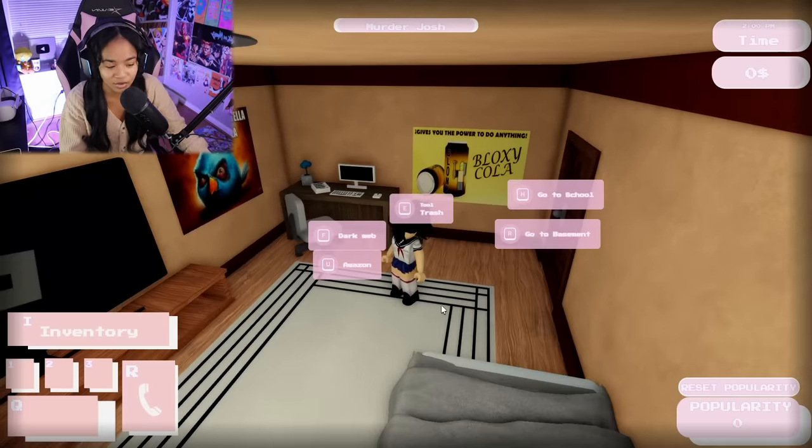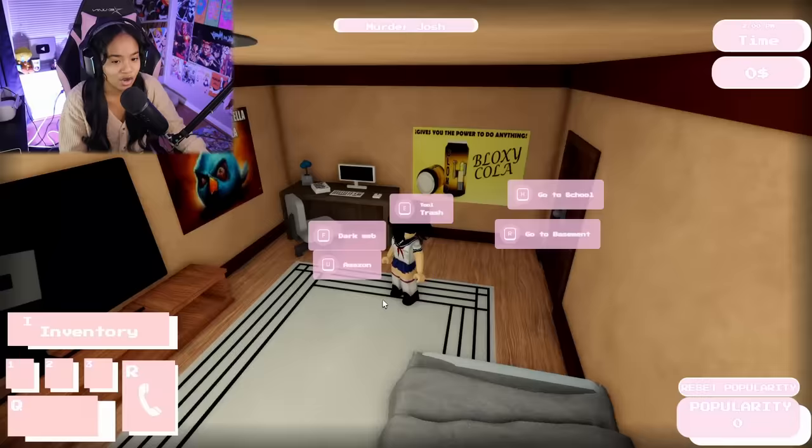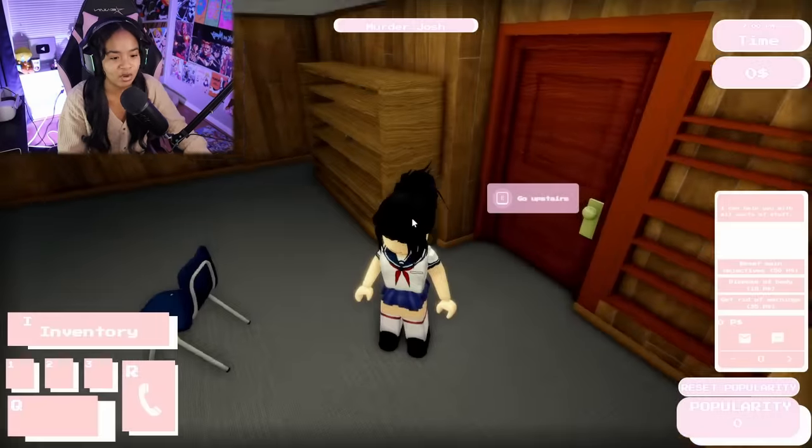Oh my goodness, can we go on the dark web? Name, cost, class — are you interested? Wait, I don't even have money. An axe is 30, a baseball bat is 15, and a box cutter is 32, so obviously we are broke as a joke. I want to visit the basement real quick — I want to see what it looks like.